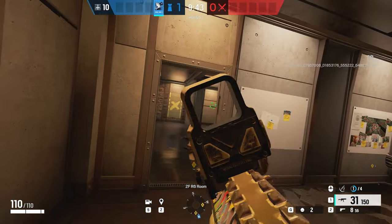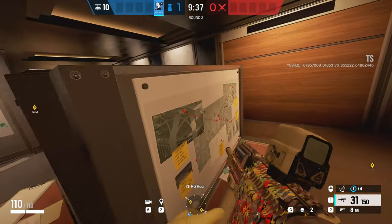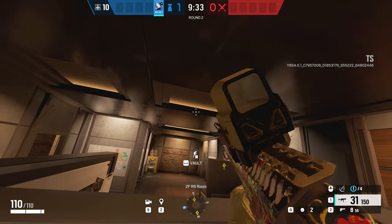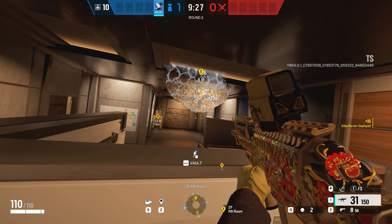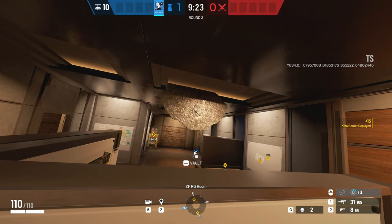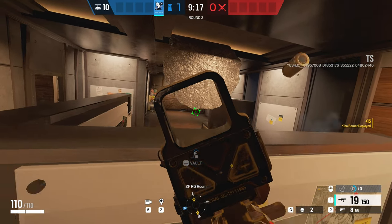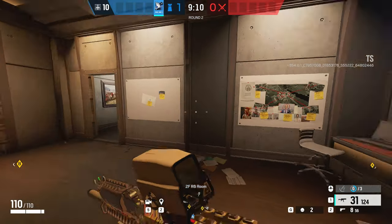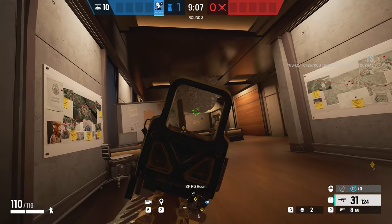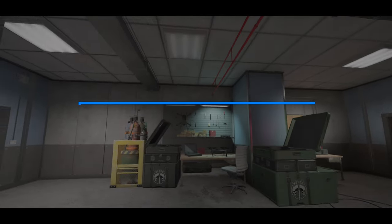Moving on to the next one — I have an Azami setup you're going to want to use on the OR/6 room on the second floor. This is a great way to counter that back door coming in towards the B bomb site. If you place two Kiba barriers right where I've pinpointed on the ceiling, you can watch for anyone coming in through that door. They will not be able to see you up there — it's a one-way angle onto their legs and waist, and you can get some really good picks and hold down the bomb site.